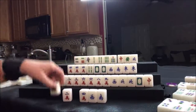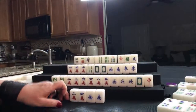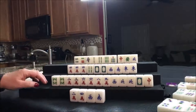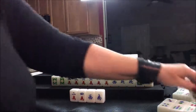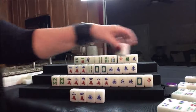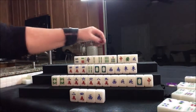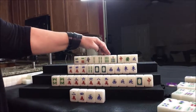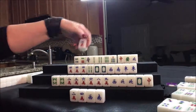Drawing for west — six bam. We need to pair up. Six bam thrown — up here we can't take it, we need a five bam or an eight bam. Five crack thrown — no good for them, nobody can take the five crack, so draw — two dot. Drawing for south — one dot. Drawing for west — they paired up! Nice. We're going to get rid of this four bam. They're ready to pong here, but everybody holds those honors — it's going to be hard for them to get there.